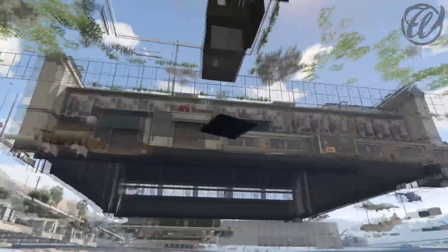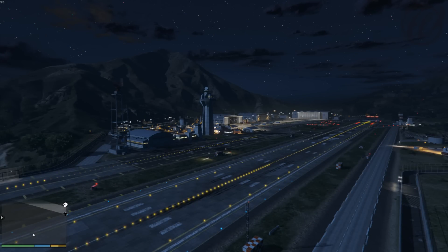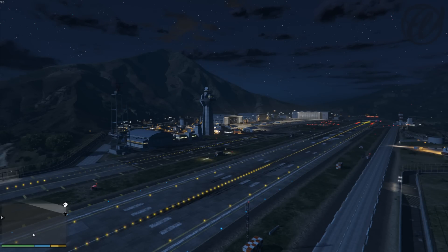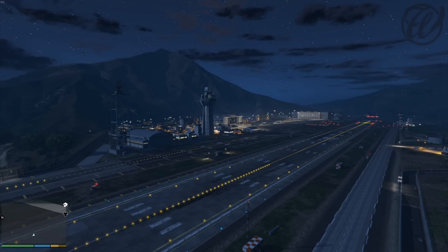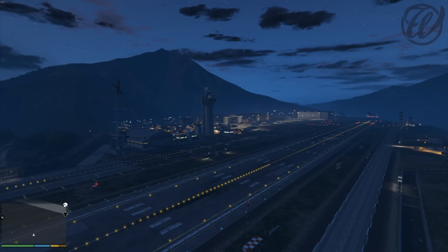After seeing the tweet, I immediately hopped online to check if it's true that the square has changed. And as you can see by my tweet here, the square didn't change for me and it was still the old one. So I tweeted this to the person that tweeted me the picture of the changed square. Trippi responded with maybe there is a difference between the PlayStation 4 and PC versions. Personally, I doubt it because that would basically mean the Easter egg is only available on a particular console. Maybe Rockstar is hiding it better on PC because they know it's easier for PC users to check all this stuff — game coding, mods, etc.